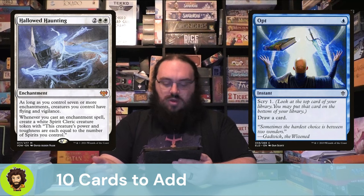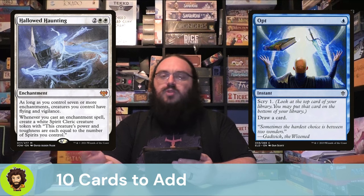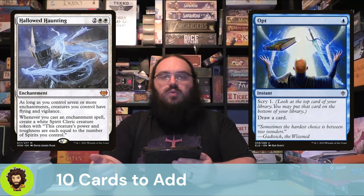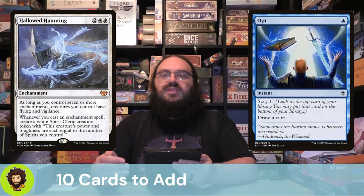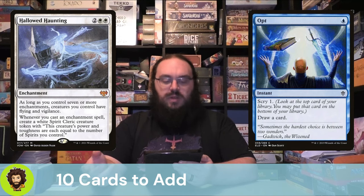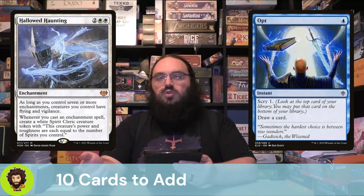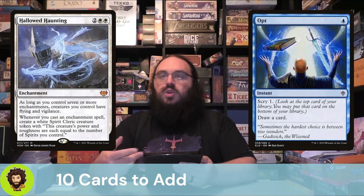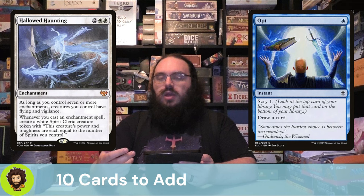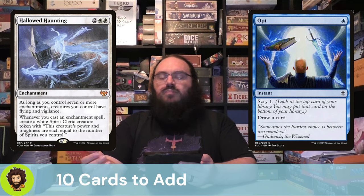Hollowed Haunting is great — four mana, we could get it out as cheaply as possible doing the miracle thing. Once we control at least seven or more enchantments, all of our creatures have Flying and Vigilance. You combine this with Starfield of Nyx and now we have these massive enchantments flying around with evasion, getting past all of our opponents' defenses, and they're vigilant — standing strong, ready to defend our life total. In addition, whenever we cast an enchantment spell we get to create a Spirit whose power and toughness equals the number of Spirits we control. So if we're set up correctly, we're getting big Spirits, flying around beating face.